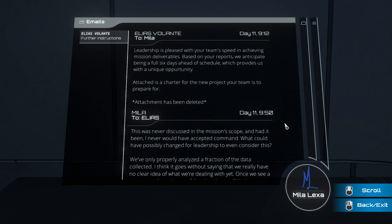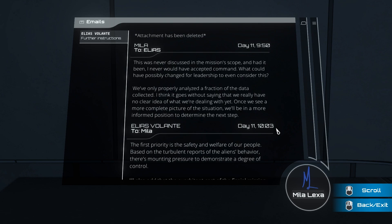Further instructions — Elias to Mila: 'Leadership is pleased with your team's speed in achieving mission deliverables. Based on your reports, we anticipate being a full six days ahead of schedule, which provides us with a unique opportunity. Attached is a charter for the new project your team is to prepare for.' Attachment has been deleted. This was on day 11 — about a week before whatever happened. Mila to Elias: 'This was never discussed in the mission's scope, and had it been, I never would have accepted command. We've only properly analyzed a fraction of the data collected — I think it goes without saying that we really have no clear idea of what we're dealing with yet.'